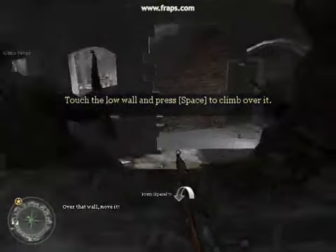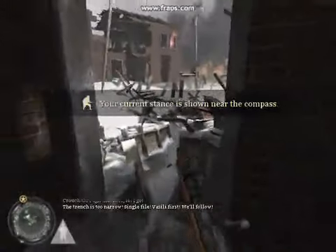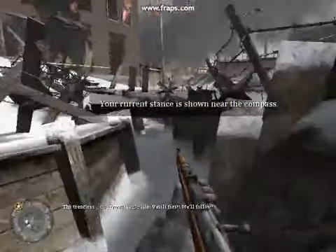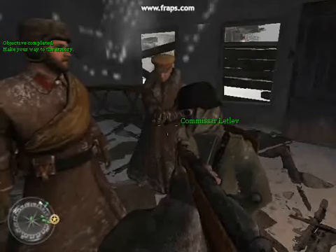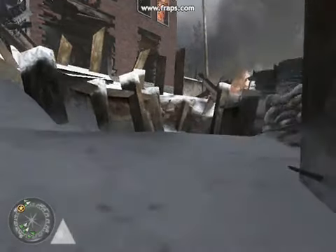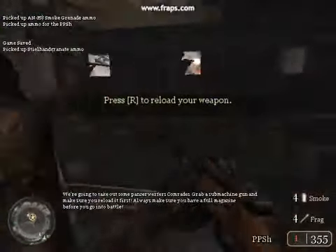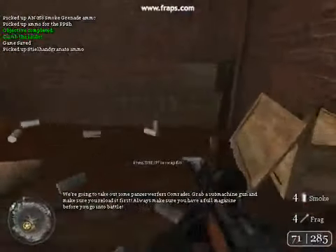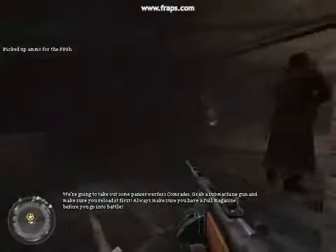German troops! Over by the half truck! East of our position! Over that wall! Move it! We're going to be wide open reloading! You fascist bastards! Charge through that wall! Let's go! Set the fire! Kill those fascists! We're going to take out parts of Stalingrad, comrades. Grab a submachine gun and make sure you reload it first! Always make sure you have a full magazine before you go into battle!